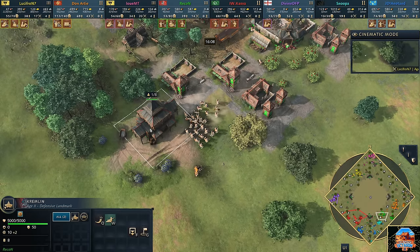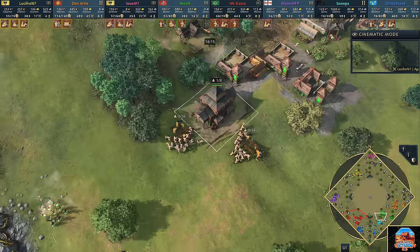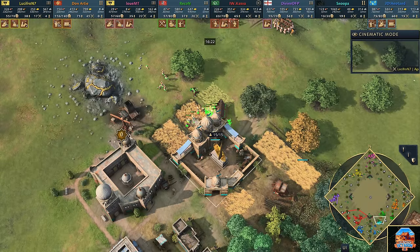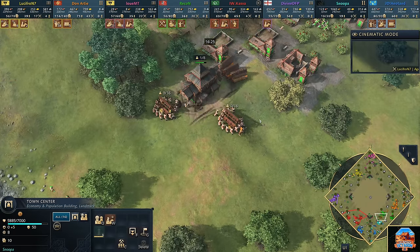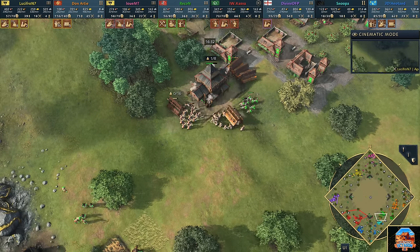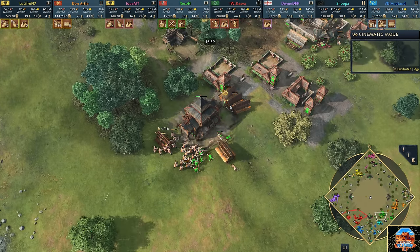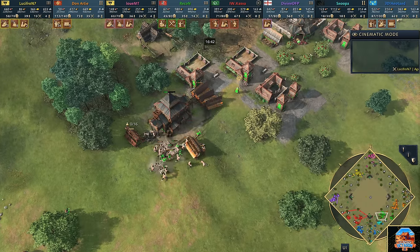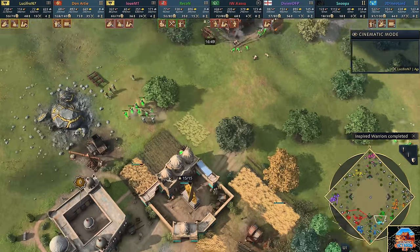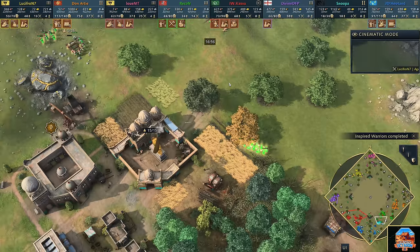Snooper still in trouble on the south side — you can see Recon is just going to start sieging down the town center, wants to get the first blood. But Don Arty's not going to let him — he is trying to take out Recon right now. Four rams attacking through this Kremlin, the king needs to make a run for it. If he does it, he's up against Chukonu. There's the king — Don Arty goes for the snipe but gets blocked out! Don Arty not camping the front door, and unfortunately Recon is able to escape with the king to the back. Still more villagers coming up — you can see how hard he's committing to get this first kill. Remember this is a point system.